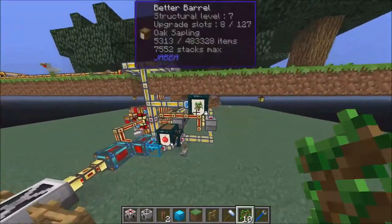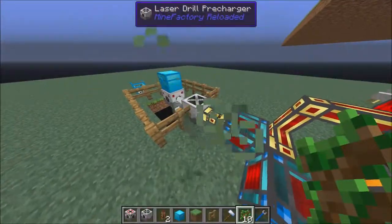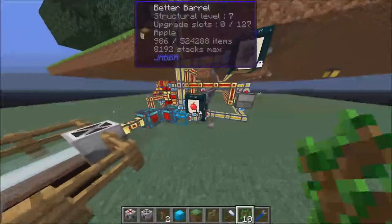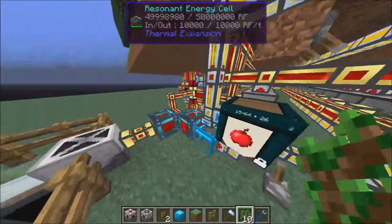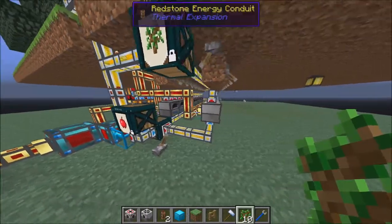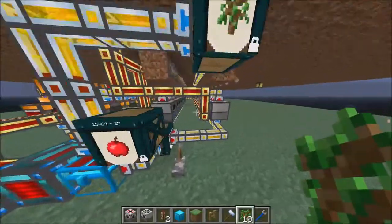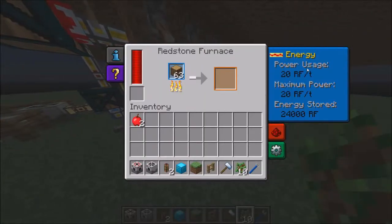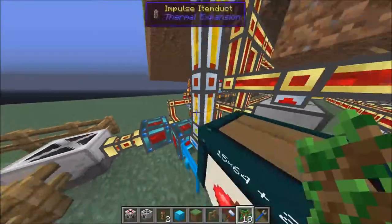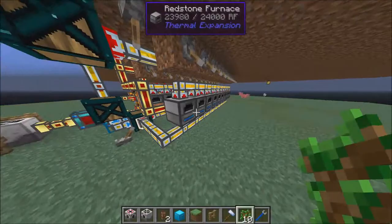You don't really need 2,500 RF of power until you start using laser drills. Because 2,500 RF is a ton — you won't ever use that much power until you start building tons and tons of machines. Redstone furnaces only take 20 RF, and induction furnaces only take about 40 RF, so unless you have like 20 of them, you should be fine.